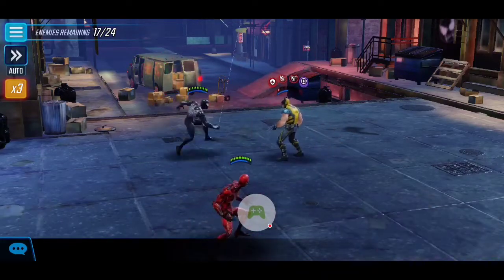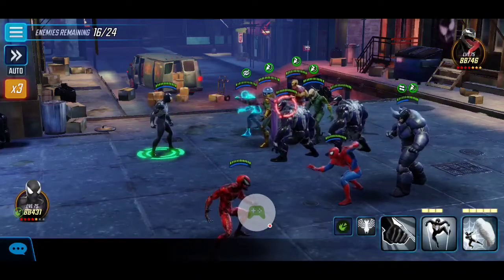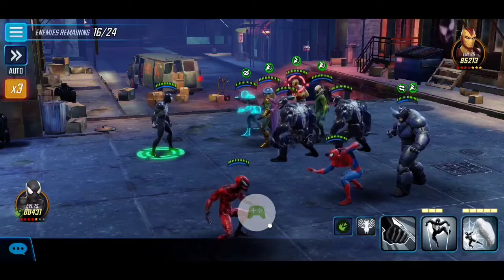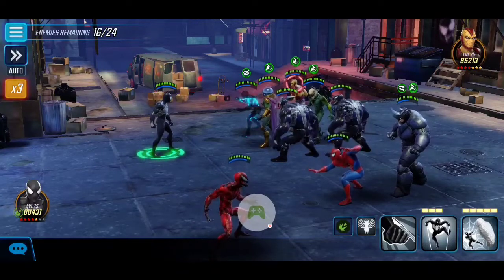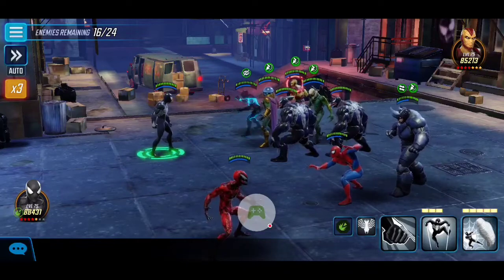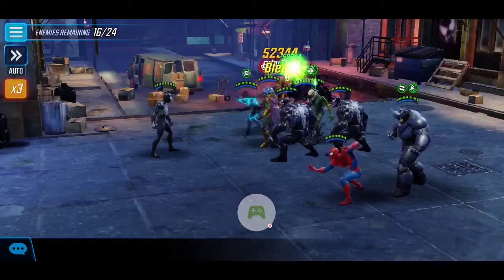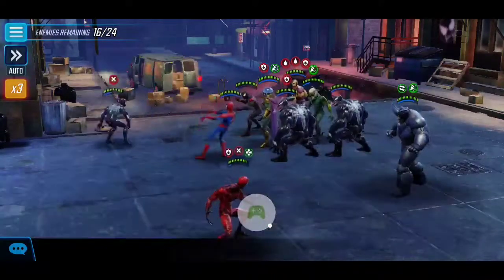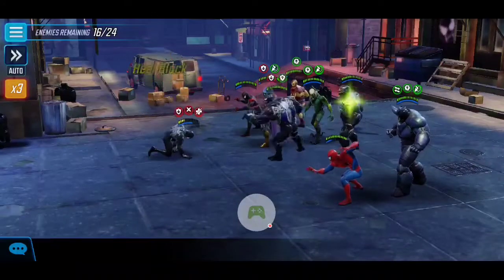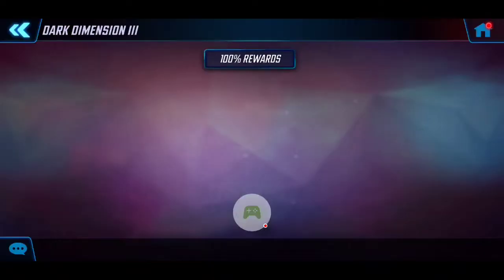With Wolverine down, a massive new wave spawns: Shocker, Mysterio, Vulture, two Venoms, Rhino, Spider-Man, and Miles — a really big cluster. This is where I started thinking about getting a third character. I was close to getting Anti-Venom but was still waiting on Alien Spores, so I had to wait a couple of days. This wave is extremely difficult with only two characters, as they have many negative conditions and Heal Blocks.